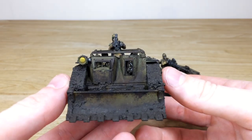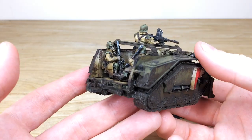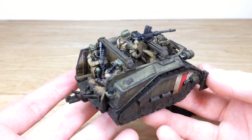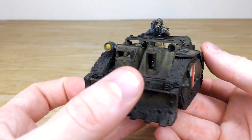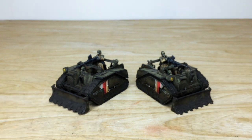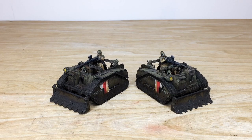The second model is very much the same, just showing the consistency from model to model. You can see all the mud, grime, and dirt built up on the front and sides, with every area of detail covered with grime to show they've been very much in use. Really cool tiny little tanks to go with our client's Death Corps of Krieg army. Hope you like them — back in a second to find out more about taking out a commission with us.